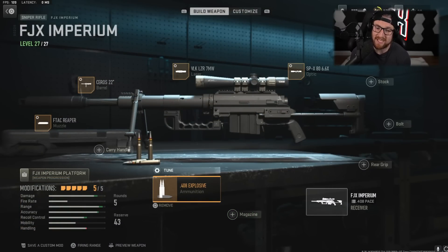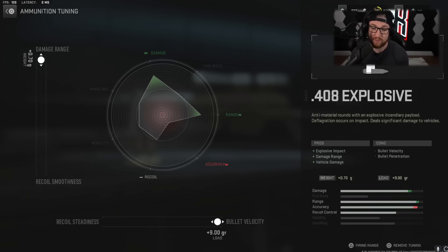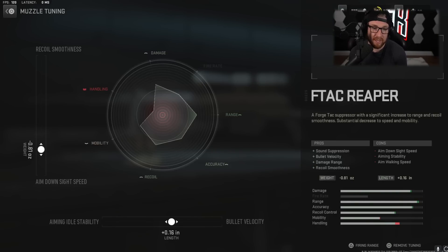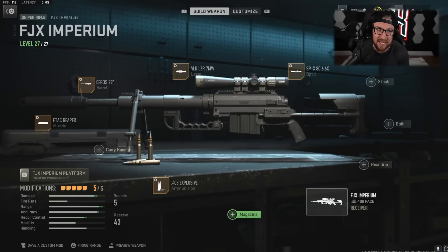The important attachment for that is the explosive rounds. As far as the tuning, we're going to go pretty much all the way with Damage Range and Bullet Velocity. For our muzzle, we have the F-Tag Reaper — we're going to improve our Aim Down Sight Speed because recoil smoothness doesn't really matter that much with sniper rifles. And we're going to improve the Bullet Velocity just a little bit, because idle stability — how much your sniper moves around when you're looking down it — does matter.